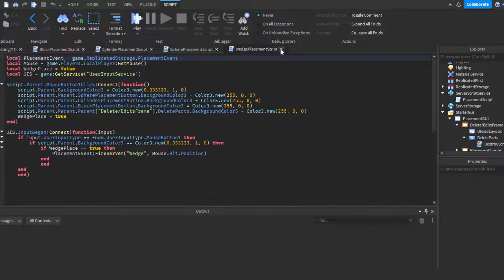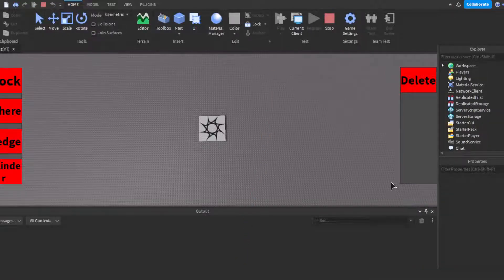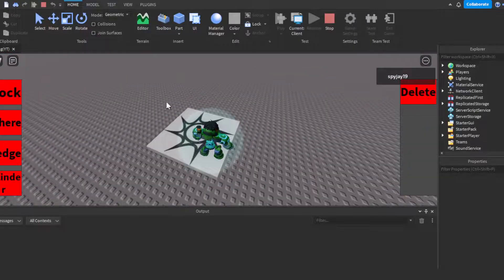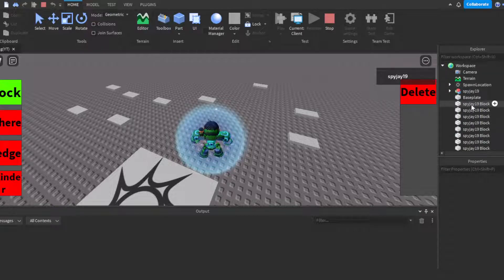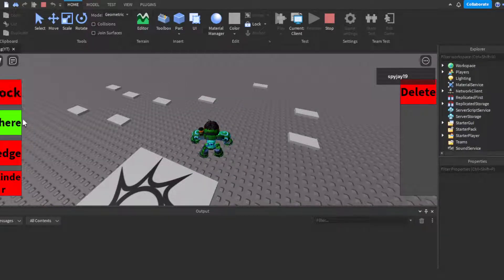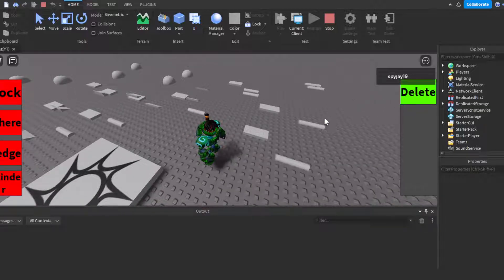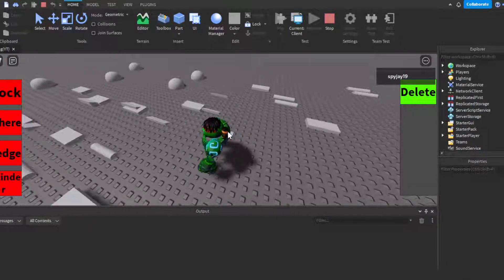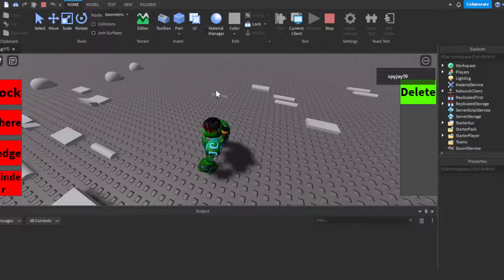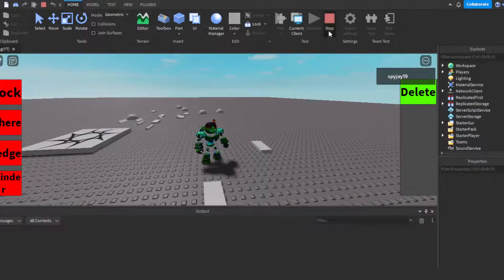That's literally it. All scripts will be in the description as always. Let me click Play and show you how it works. If I click Block, it spawns blocks. In the Workspace you can see the part named with my username and 'Block'. Then I can spawn a Sphere. Everything else stays red except what I have selected. If I click Delete, I can delete my own parts but I cannot delete the Baseplate or the SpawnLocation — only parts that have my name and part name.